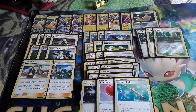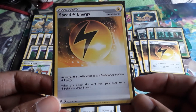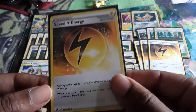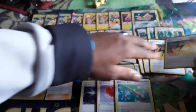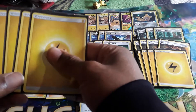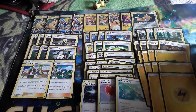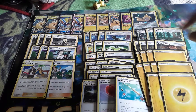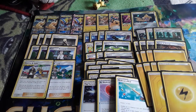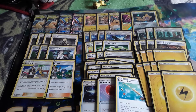Last but not least, for energy we are playing a 4-line of Speed Energy, which is really amazing from the new set. If you attach it to an electric-type Pokemon, you get to draw 3 cards — it's basically draw power, which is another reason we aren't running many draw supporters. We are also playing a 10-line of basic energy, for a total of 14 energy. You could shrink it to 13, but I want to make sure I can always search out basic energy with Pikarom's Full Blitz without running out.